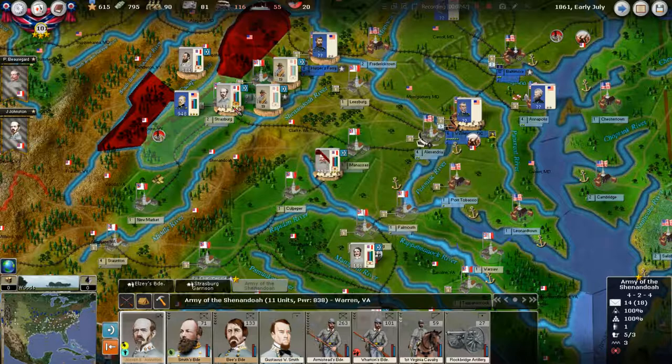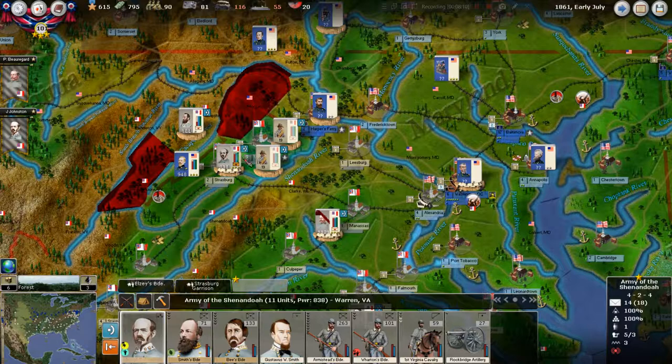So we're going to stay here. We've still got the rail line coming in here. Until we have some kind of supply problem, we're not going to do anything. We could turn this to offensive — but if we did that, then McDowell would pull us out of our entrenchment, and it would be more than a fair fight. So we're not going to do that. We're going to stay defensive.